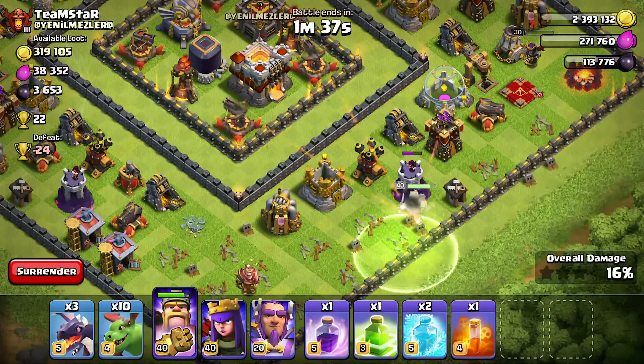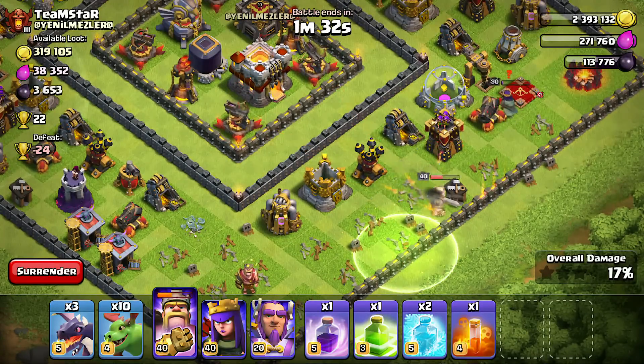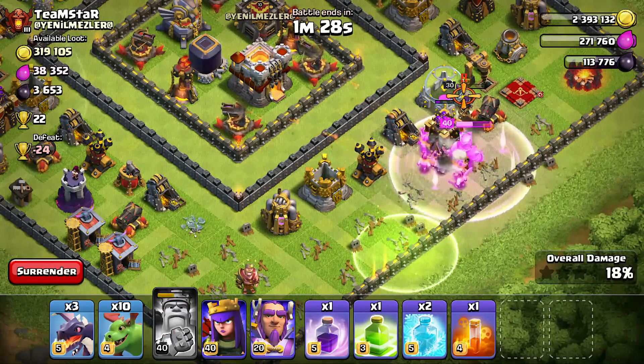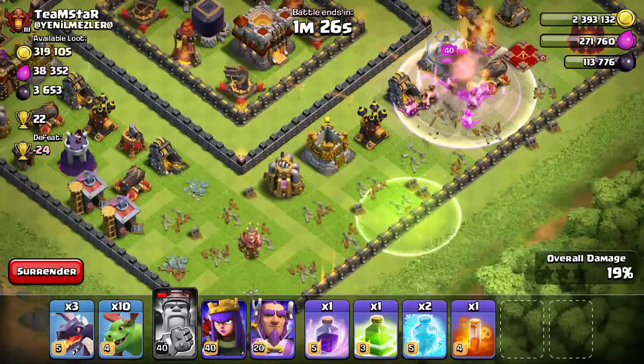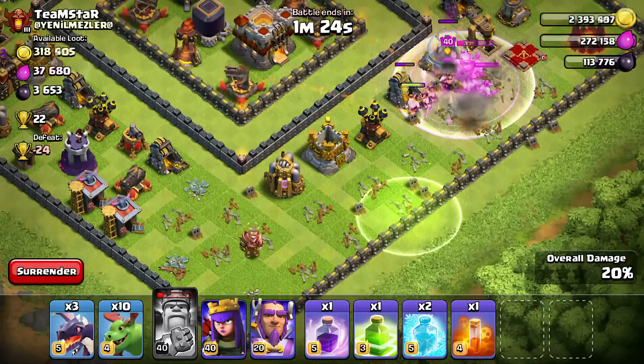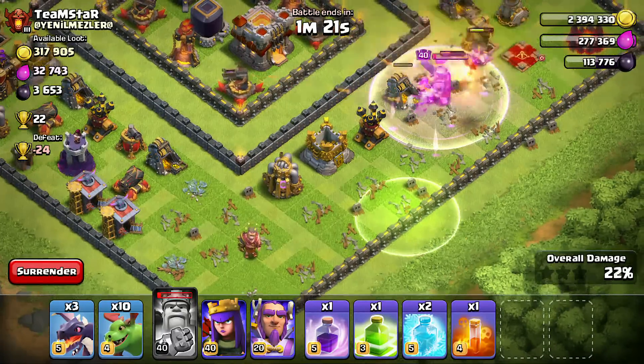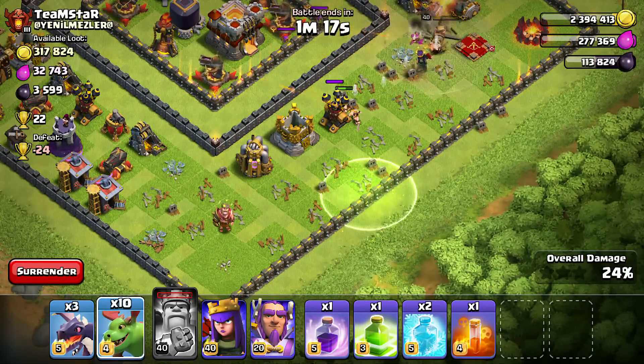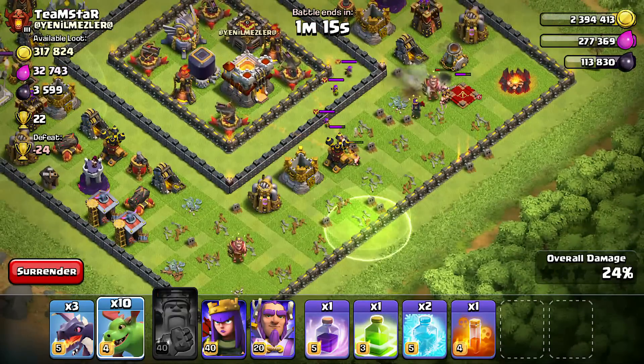I don't know if he will — that will be bad if he doesn't. Oh, the queen might actually pull him. She ran. No king, go for the air defense! Ok well she's down, and my king is going down too. We really wanted that air defense there. Now here comes the clan castle troops — it's such a bad raid.